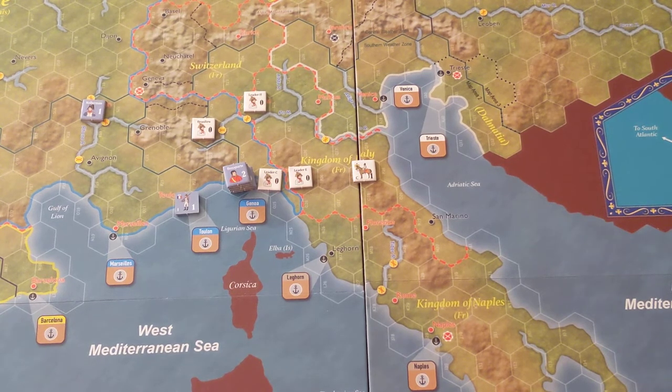Movement works as follows: infantry always have to be accompanied by a leader, and infantry can only move a maximum of three movement points. Cavalry can move farther — cavalry move four. Leaders can move up to ten on their own, but if they're carrying other units they have to abide by the movement points of the units they're accompanying. So with infantry it's going to be three.